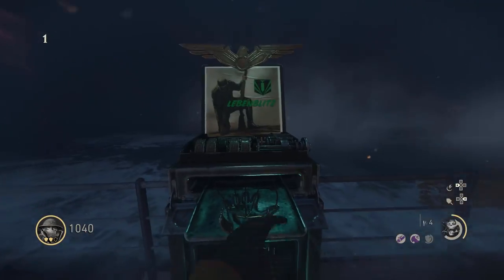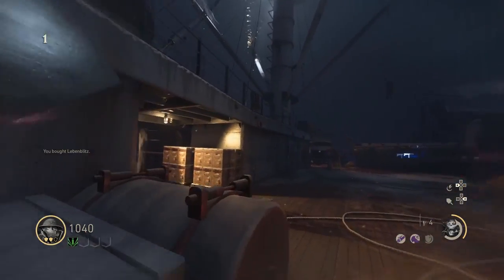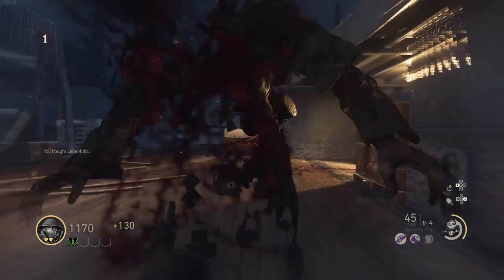Go and purchase an SMG off the wall for 2,000 points, as well as Quick Revive for 500 points, and you can then kill the last zombie.